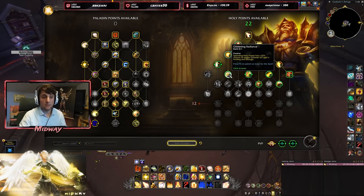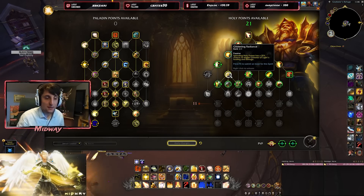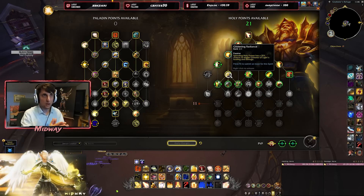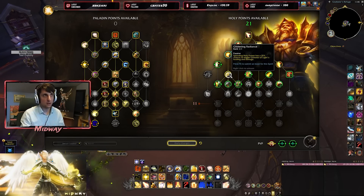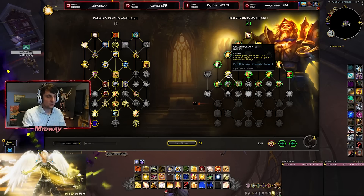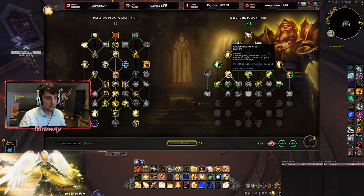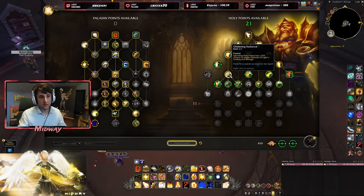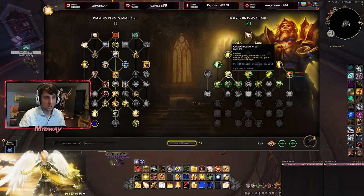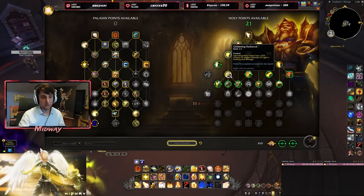Spending Holy Power has a 25% chance to trigger Glimmer of Light's healing and damage. I'm not sure if this is going to proc for each individual Holy Power spent — so if you're using 3 Holy Power with each spender, it procs 3 individual times — or if it's a flat 25% per spender used. I'm more leaning towards the second one, but we can try and test it. If it were 3 individual chances, there would be quite a high chance of proccing every time, meaning a lot of Glimmer of Light healing especially because of the buffed version of Glimmer.